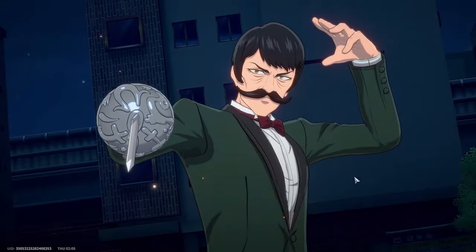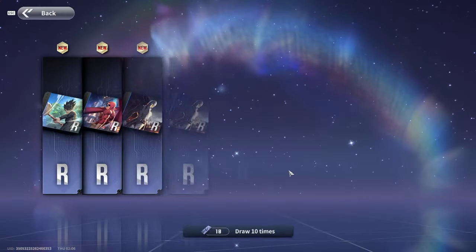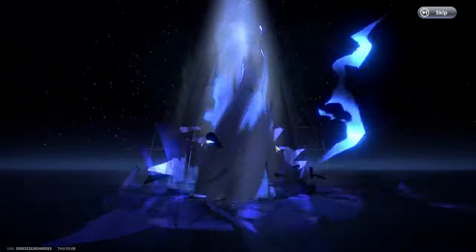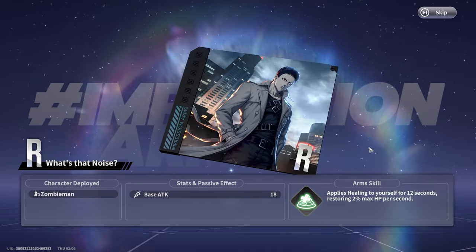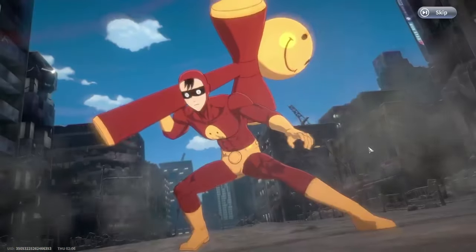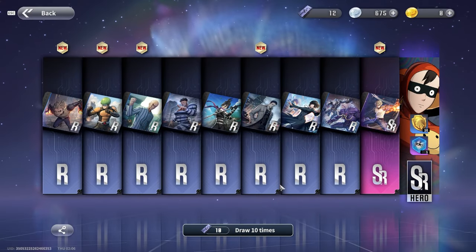It looks like we did end up getting a character. I don't really know what the summon animations look like for a really good pull, but we got Spring Mustachio. We got one SR character. Let's keep drawing. There is an achievement if you summon 30 times that gives you one free summon ticket — which is again absolutely ridiculous. Looks like we got one more SR character — and it's Smile Man, which is a duplicate. I already have Smile Man.